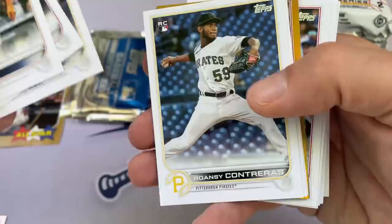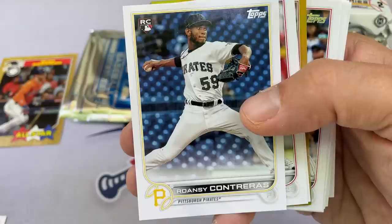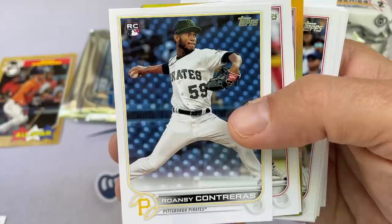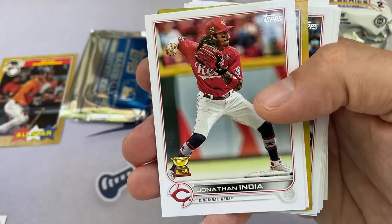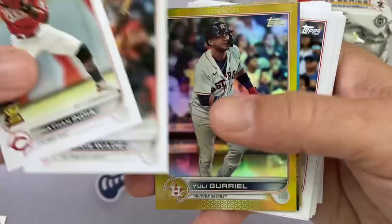There's a Jose Siri rookie card — always nice to see guys who had first Bowman cards for years finally get rookie cards. This is another one of the nice rookies: Roansy Contreras. You may have to start putting him in the top three — he's a top-notch prospect with the Pirates, has nasty stuff. I think we should sleeve that one up. So expanding to the top five: Seth Beer, Shane Boz, O'Neal Cruz, Roansy Contreras, and Juan Yepez would be my top five, in no particular order.